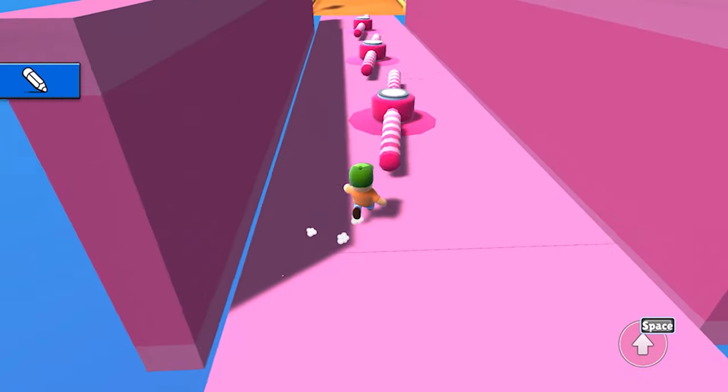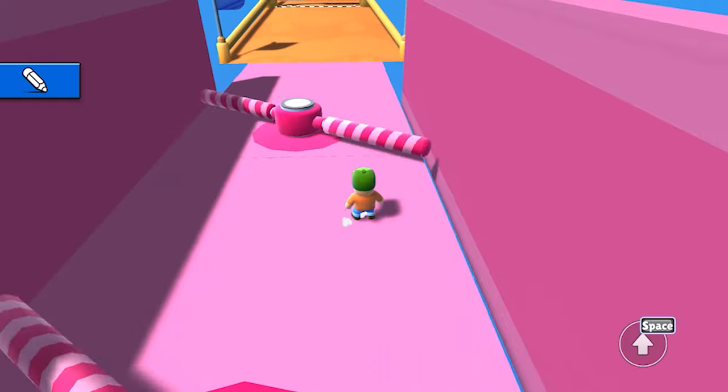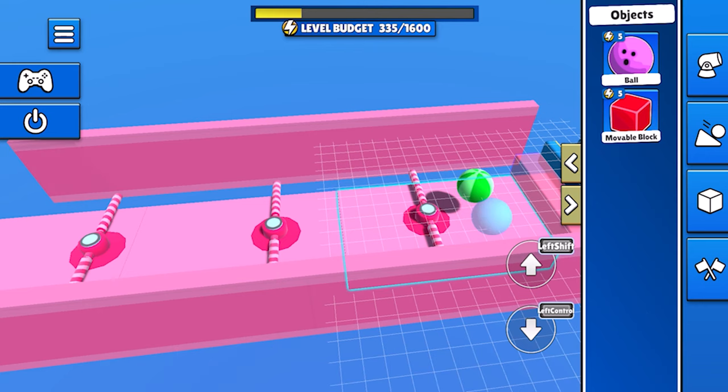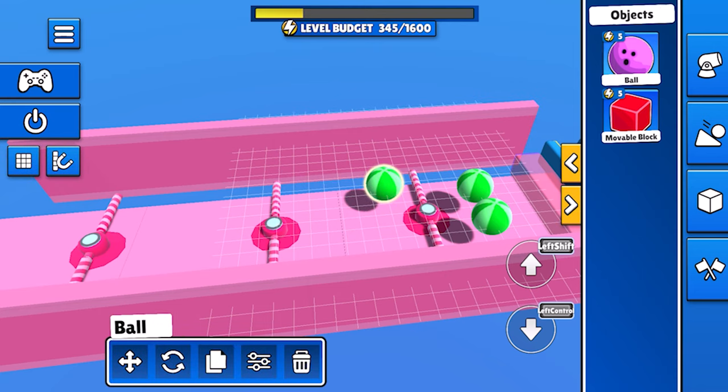Finally, our last section is a little easy with just these spinners. Let's get some objects in there that the physics of the spinner can knock around a bit. All we need to do for that is go to our physics object tab in the catalogue, grab a couple of bolts to roll around, and drop them right into the path of the spinner.